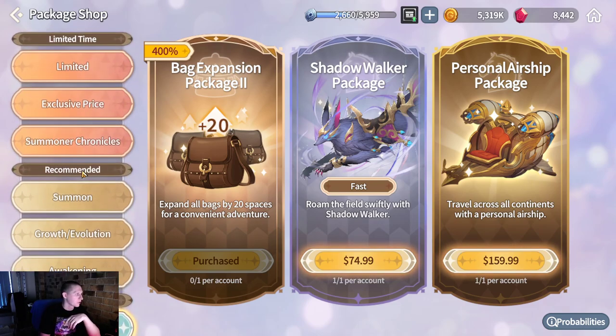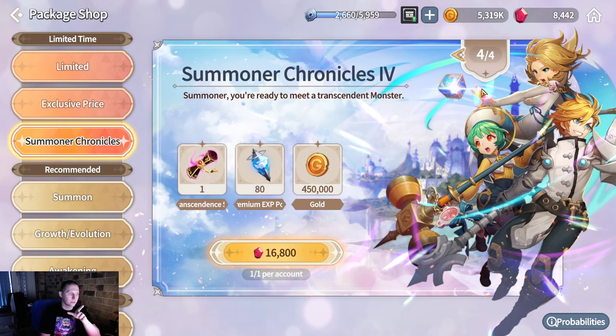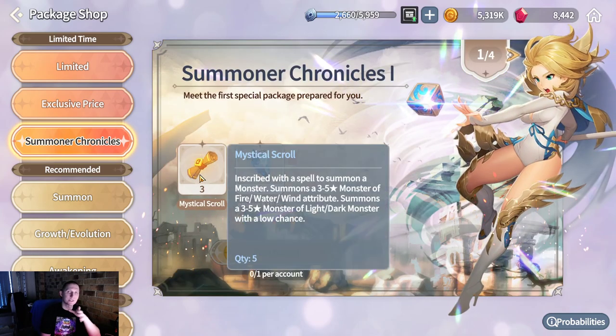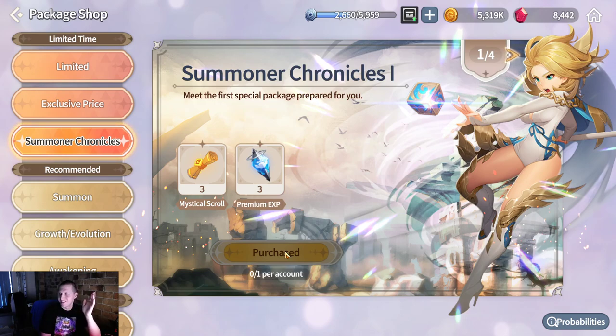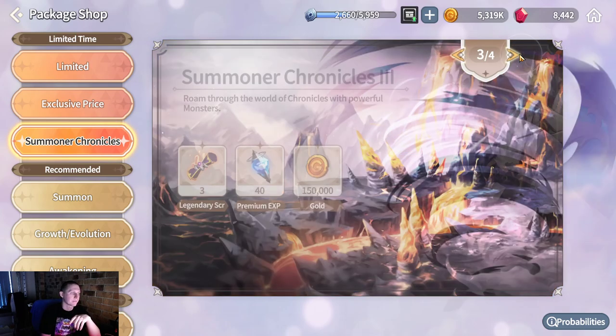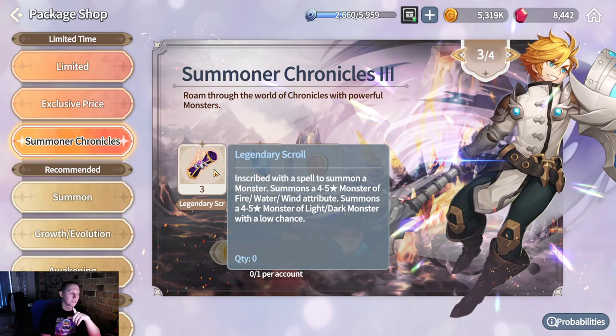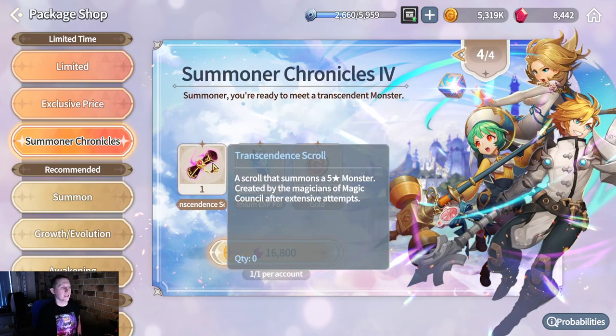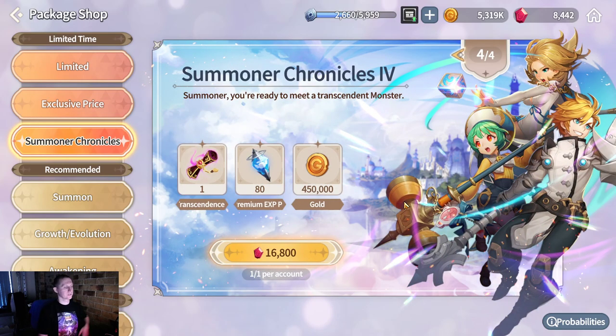Let's get back to what you want to know about more importantly — the Summoner's Chronicle. The first tier is 3 Mystic Scrolls, about 500 gems or something. The next tier is a Legendary Scroll. The next tier after that is 3 Legendary Scrolls, and these are all worth it. And then the Transcendent Scroll at 16,800.